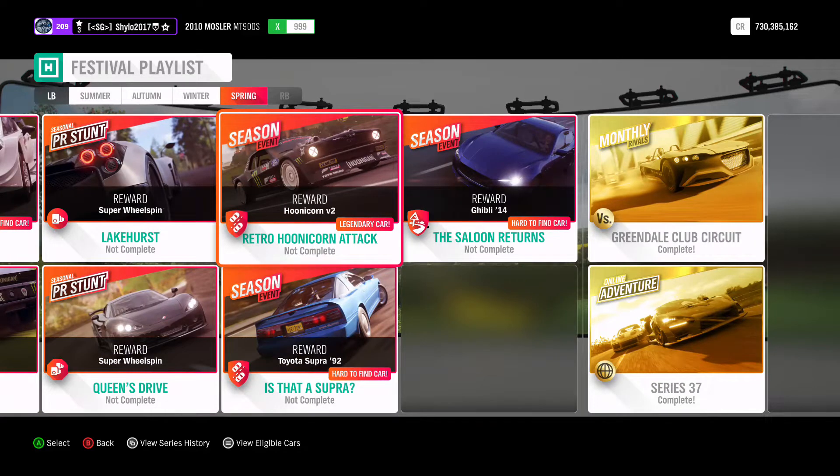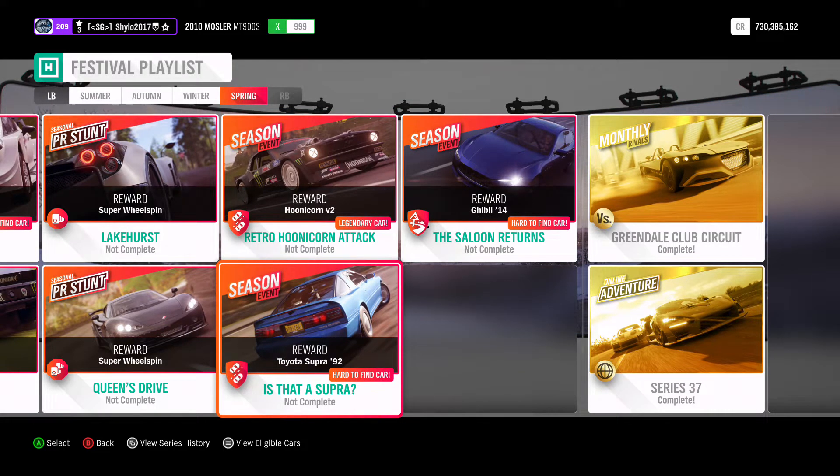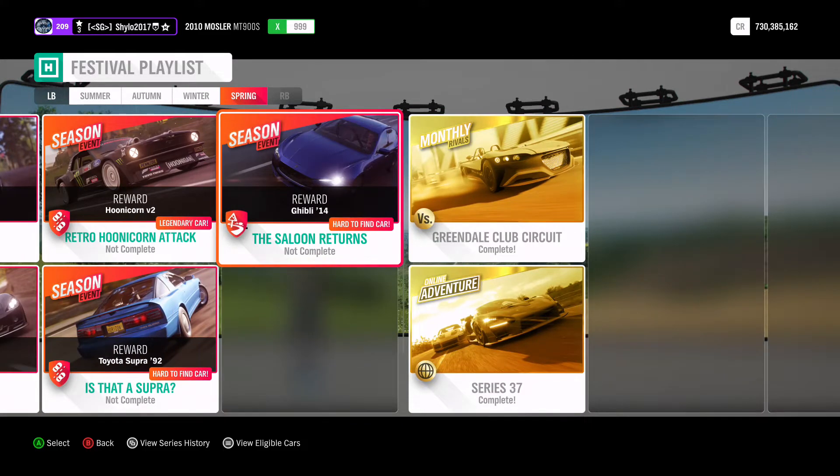For Retro Hoonicorn Attack you'll get the Hoonigan Mustang Hoonicorn V2 — a really nice drift car, drag car, whatever you want it to be. An absolute monster of a car. I don't think that one is in the auto show, unlike the normal Hoonigan. The speed zone will get you a Toyota Supra from 1992 — I think that's the Mark 3 — quite a nice car, and it's going to be part of my A to Z series. And Saloon Returns will get you the Maserati Ghibli from 2014, which is also a nice car.